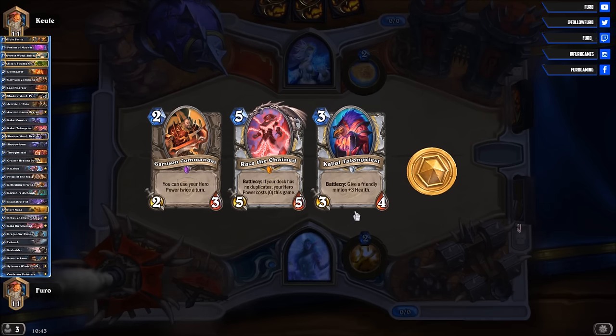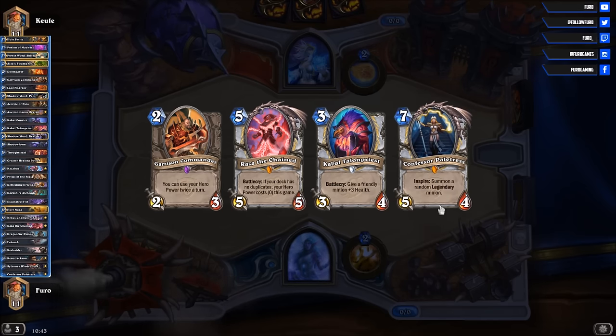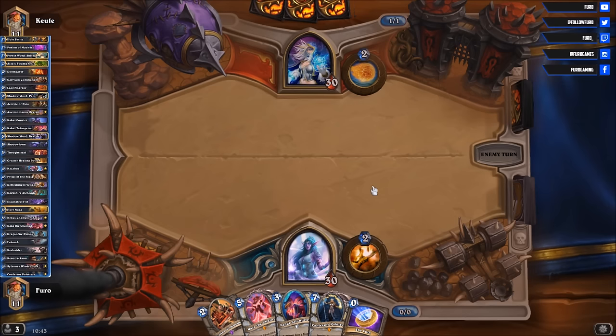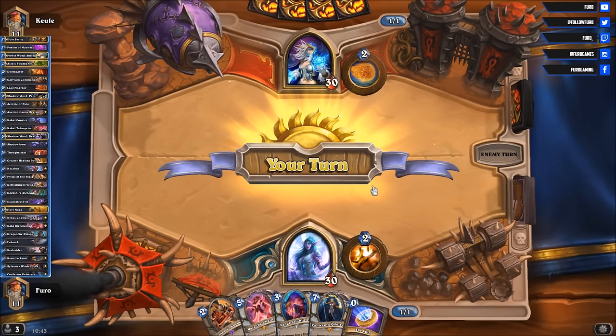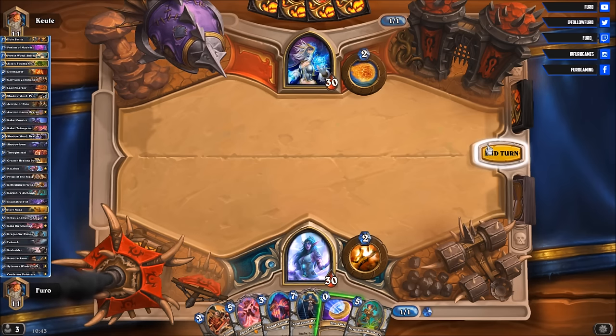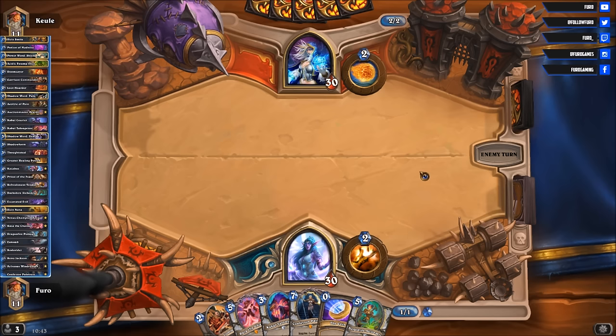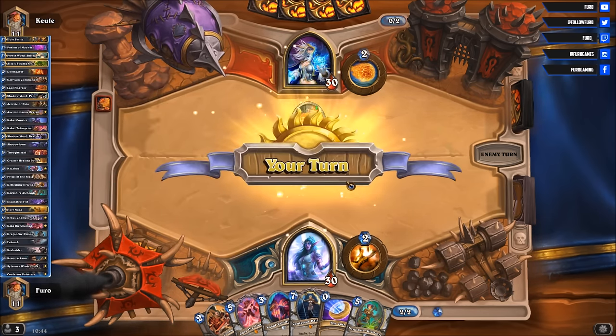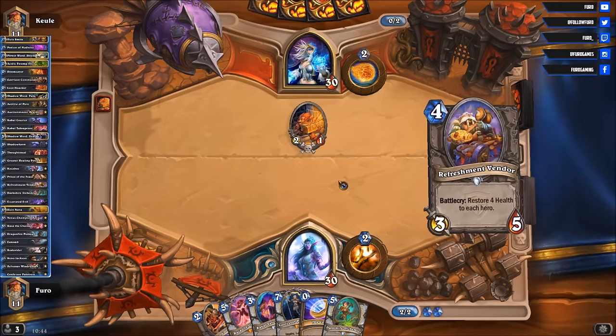The matchup should be slow enough that we're not in trouble. Getting the Confessor Palitris and Dr. Alchemist again. Why am I even mulligan-ing? Or the Loot Hoarder — interesting choice. So are you playing maybe Freeze Mage? Hopefully not — that could be a problem.